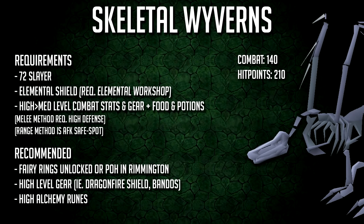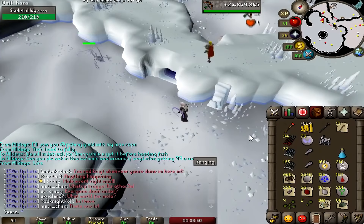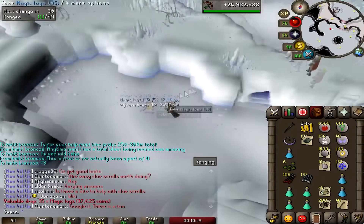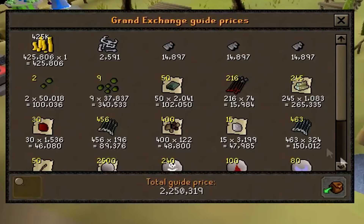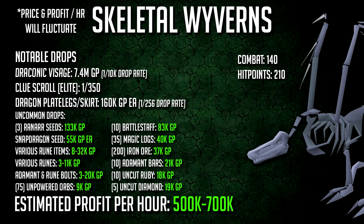Number 11: the skeletal wyvern. You don't need to kill these on task, but you will need 72 slayer and an elemental or mind shield, requiring completion of Elemental Workshop 1 or 2. I probably wouldn't kill these below 100 combat with melee, though you could be 80 combat with range and safe-spot them. Set your fairy ring to A-I-Q to the Mudskipper Point and run into the cave. With ranging there are four to six safe spots, though it's very packed nowadays. Melee trips last about 15–20 minutes — bring sharks, not monkfish, and bring your serpentine helm. Use it for just two hits per kill then switch off since scales are expensive. Wyverns are combat level 140 with 200 HP, a smashed drop rate of 1 in 10,000, and even drop an elite clue scroll at 1 in 350.